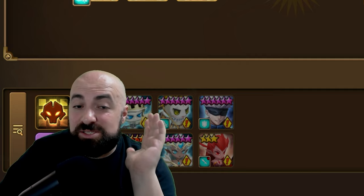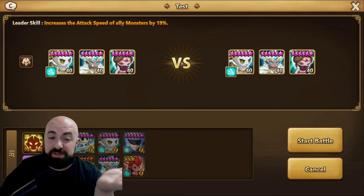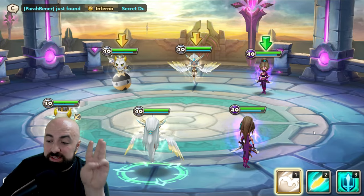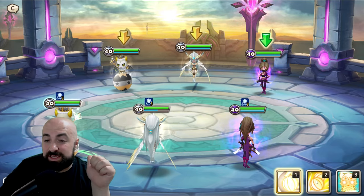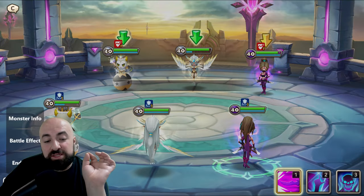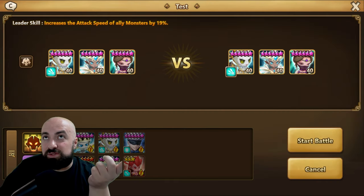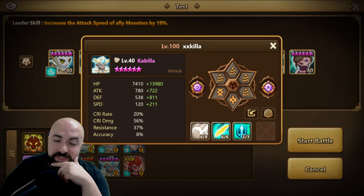You need to be speed-tuned to Kabila's 30% attack bar increase. To test, set the same defense as your offense. If Kabila moves, then Gemini moves, then Isabel moves in order, you're speed-tuned. In my test, Kabila moved, Gemini followed with the AOE strip and defense break, but Isabel got cut — meaning Kabila is one step too fast or Isabel is too slow.